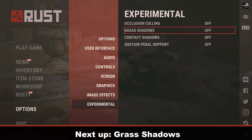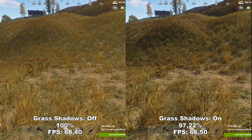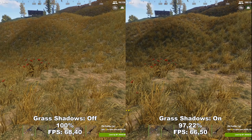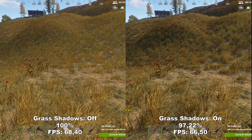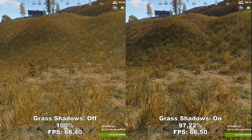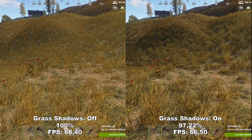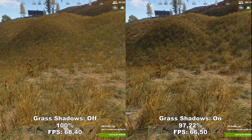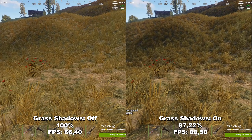Next up, we have Grass Shadows. Grass Shadows adds some extra shadows to the grass inside the game. I tested this with all other shadow settings set to the max. Even though it does make a slight difference to the quality of the game, it's not something most people would notice, and it does impact your performance around 3%. I would recommend having this off.